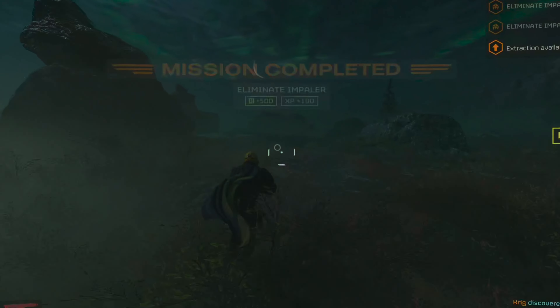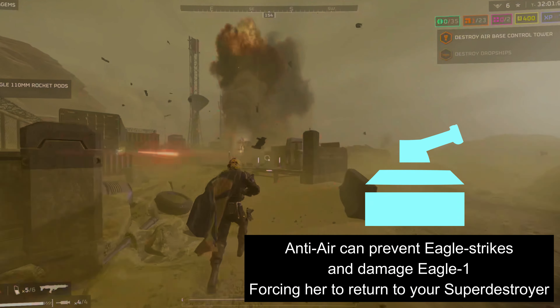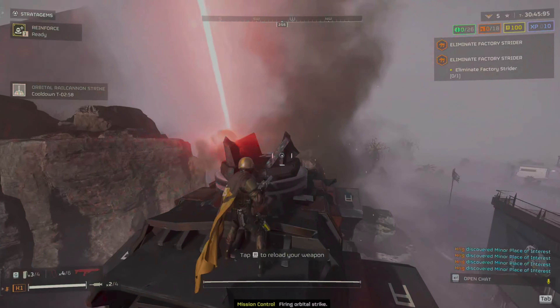Helldivers need to be aware that overhanging trees can limit the effectiveness of all Eagle stratagems. AA guns on the bot front can also prevent Eagle strikes or even damage Eagle 1, forcing her to return to the Super Destroyer for repairs.